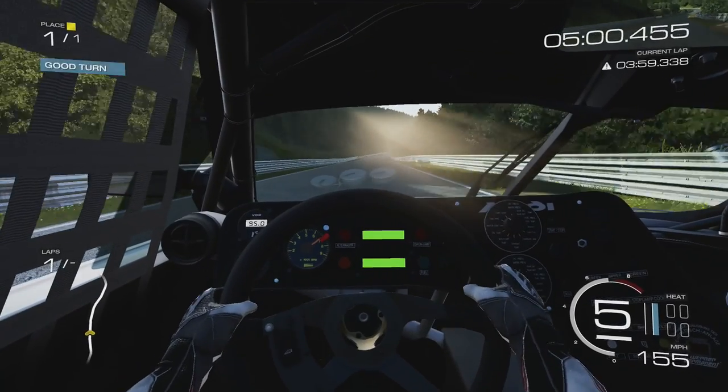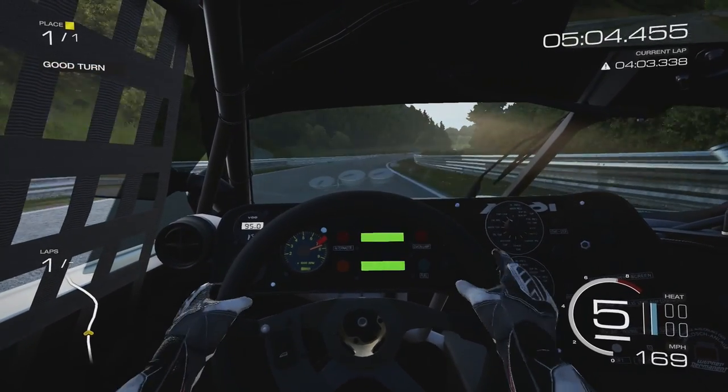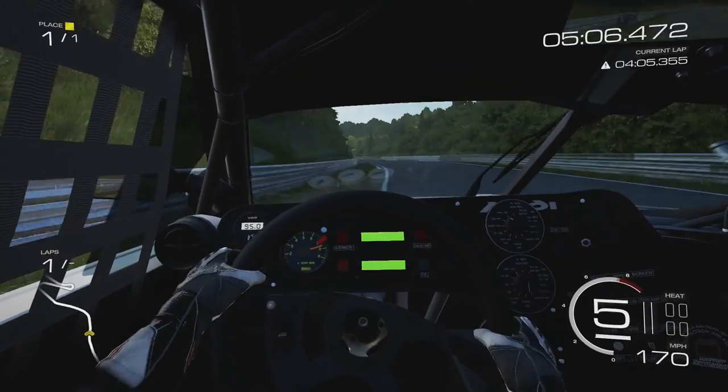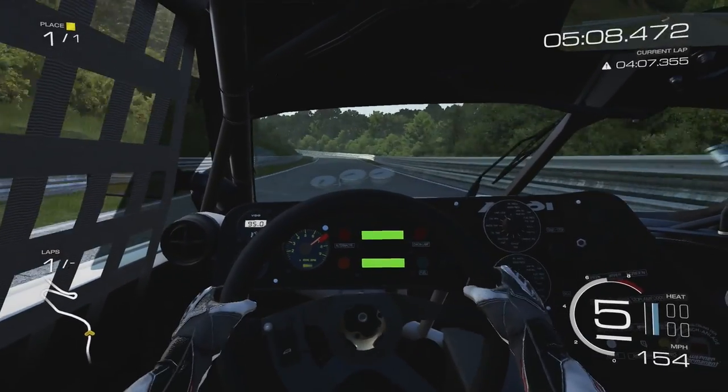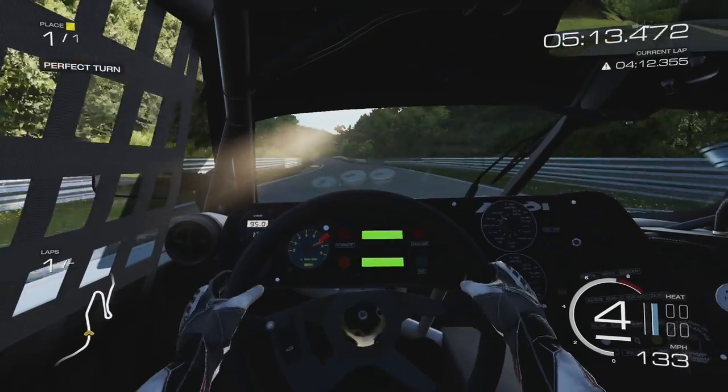Through here is all flat out, if I seem to remember correctly. This is a blooming quick car - it's certainly not slow in a straight line. It was all flat out in other cars, I may have got that a bit wrong. Then we've got a fairly fast corner here - I'm coming up towards the carousel.